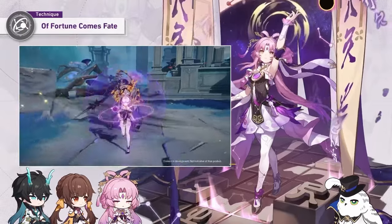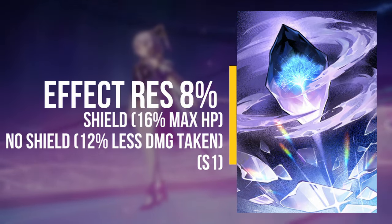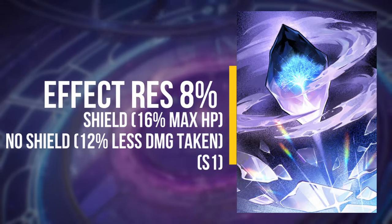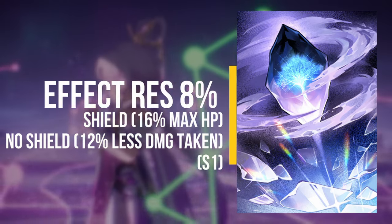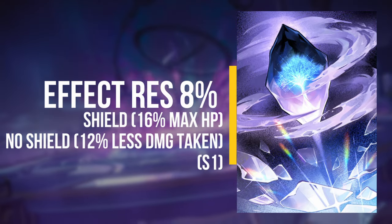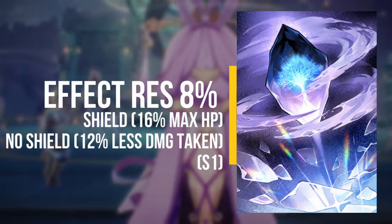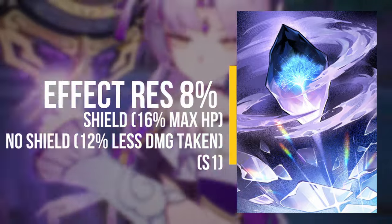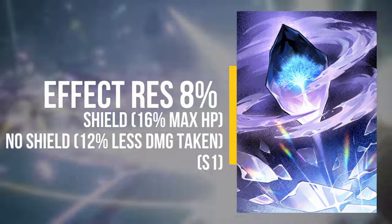Looking at alternatives, the main one I'd recommend based on what we know about Fuxuan is 'Texture of Memories' from the Herta light cone shop. This light cone gives the wearer additional effect resistance, and if they are attacked and don't have a shield, a shield is created based on a percentage of their max HP. Since Fuxuan can't create shields herself, she'll be able to get this shield based on her max HP, providing increased sustainability and further reducing damage taken when the shield is active.